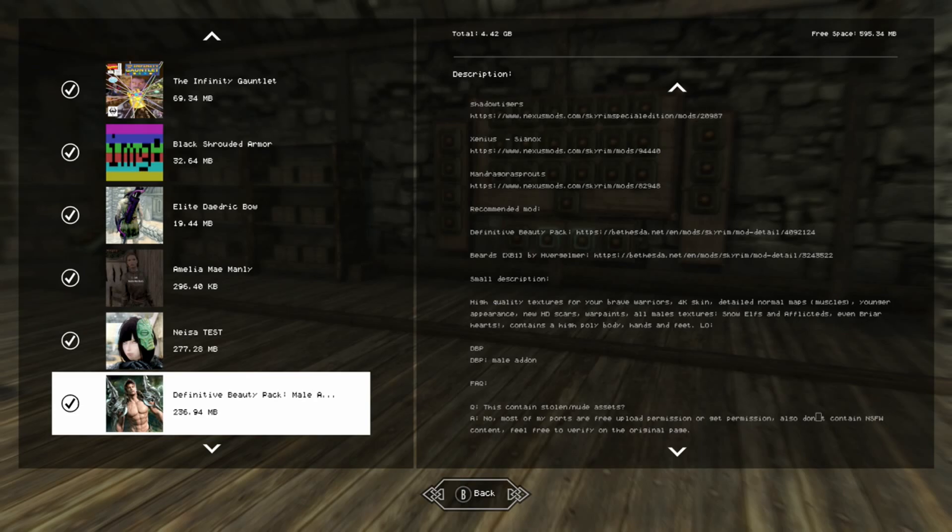Basically it's high quality textures for your brave warriors: 4K skin, detailed normal maps, muscles, younger appearance, new HD scars, war paint, all male textures, snow elves and afflicted.